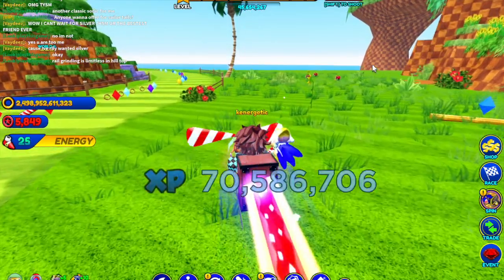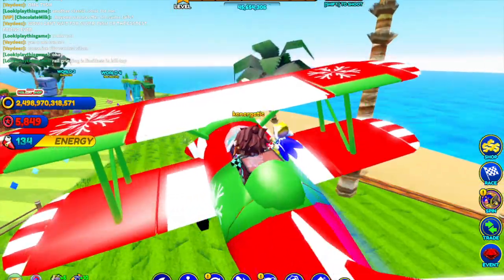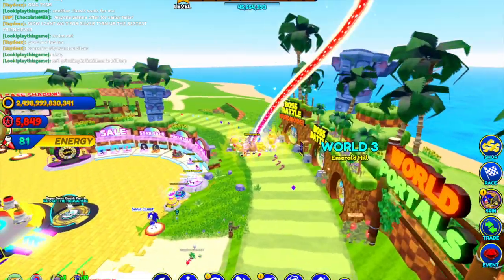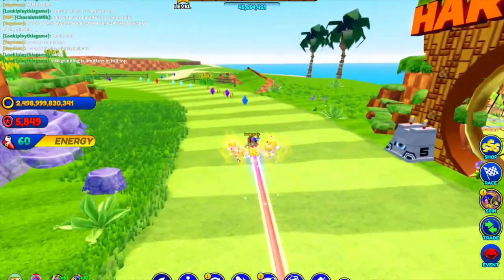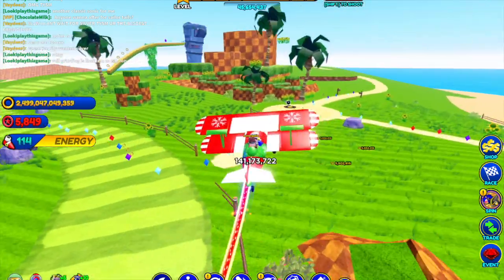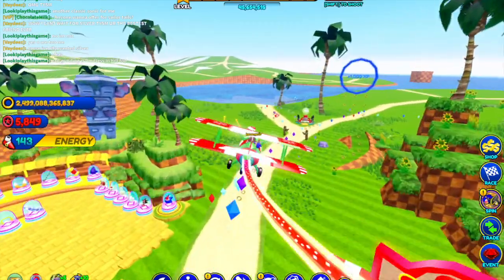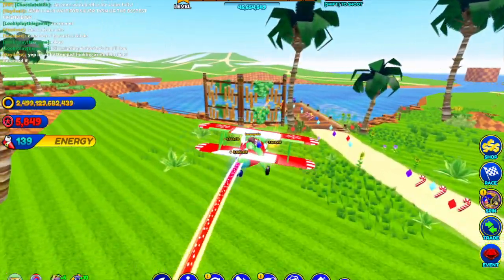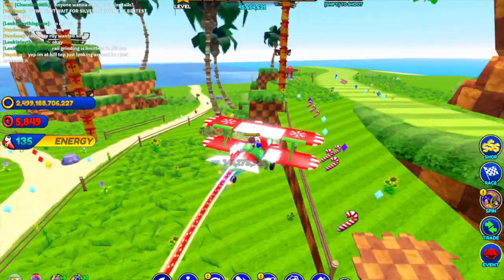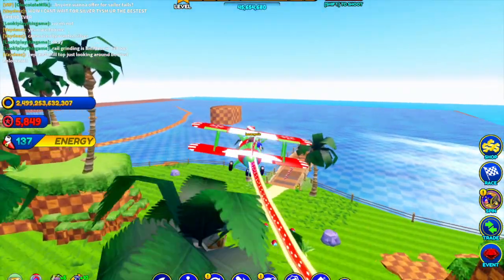I'll probably cut the Time Trials footage too since you guys already know how to do those — there's nothing really new there. So I'm just going to be destroying some Badniks, doing some races. The Hoverboard Tricks are pretty easy to do — you just press the Jump button multiple times, or you can jump in different races.